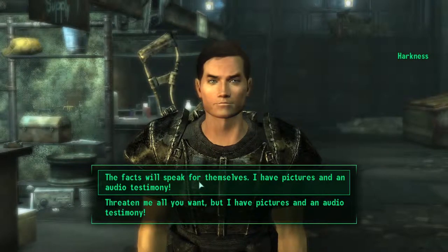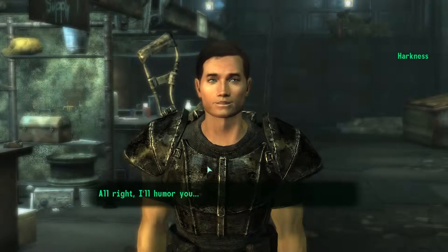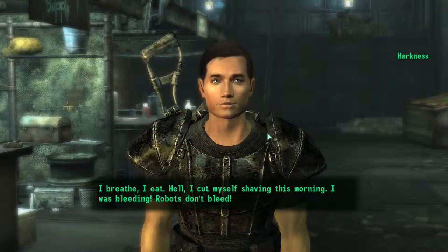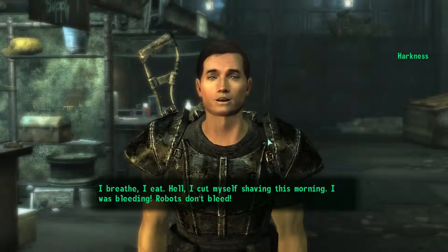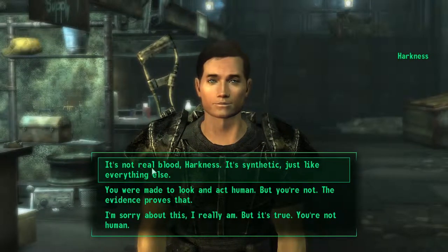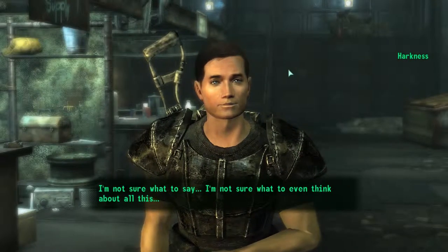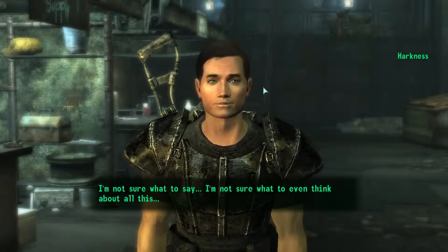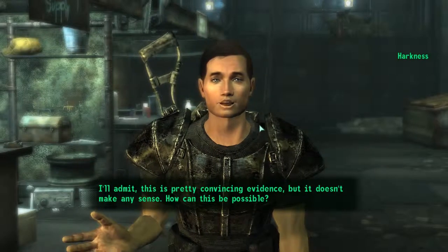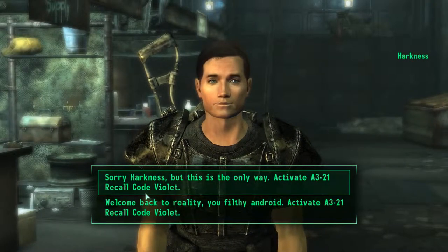Say: "The facts will speak for themselves — I have pictures and audio testimony." He says: "Alright, I'll humor you. But this is impossible — I can't be a robot. I'm a human being. I breathe. I eat. Hell, I cut myself shaving this morning. I was bleeding. Robots don't bleed." Tell him: "That's not real blood, Harkness — it's synthetic, just like everything else." He says: "I'm not sure what to say, I'm not sure what to even think about all this. I'll admit this is pretty convincing evidence, but it doesn't make any sense. How can this be possible?" Then say: "Sorry Harkness, but this is the only way." Use the recall code: "Activate A3-21 recall code Violet."